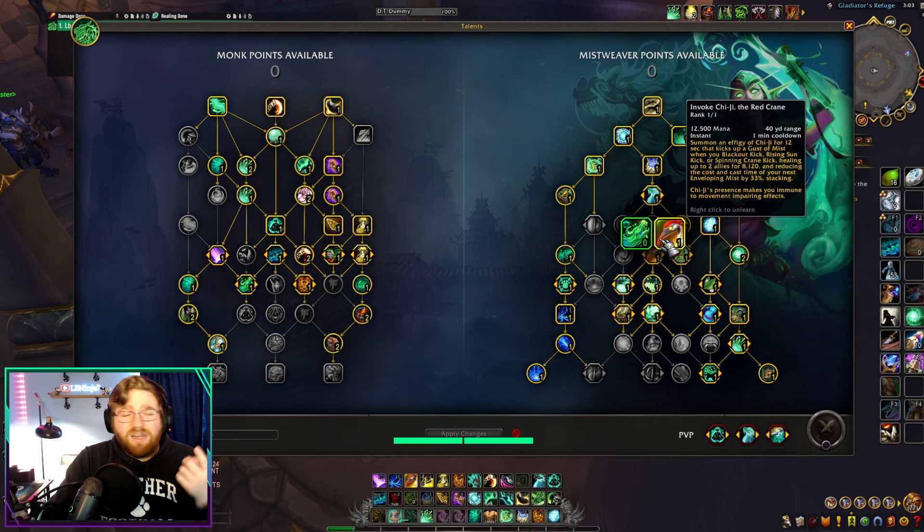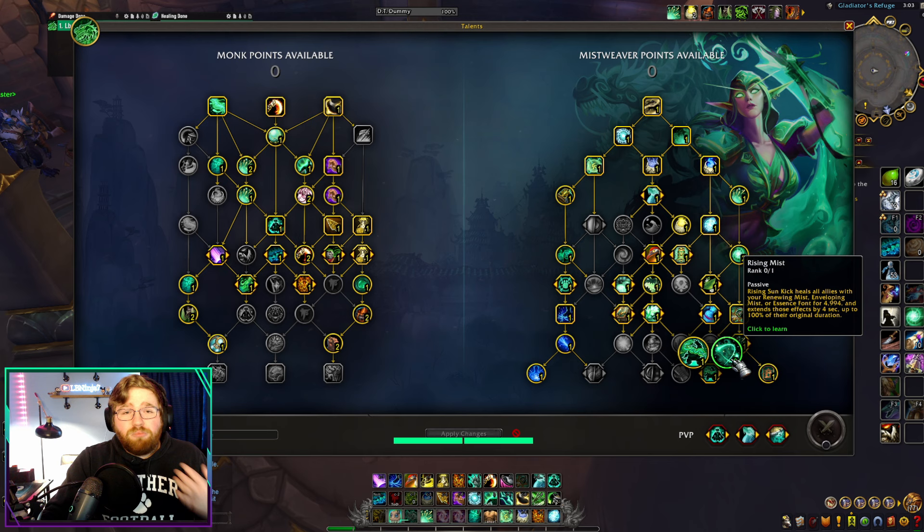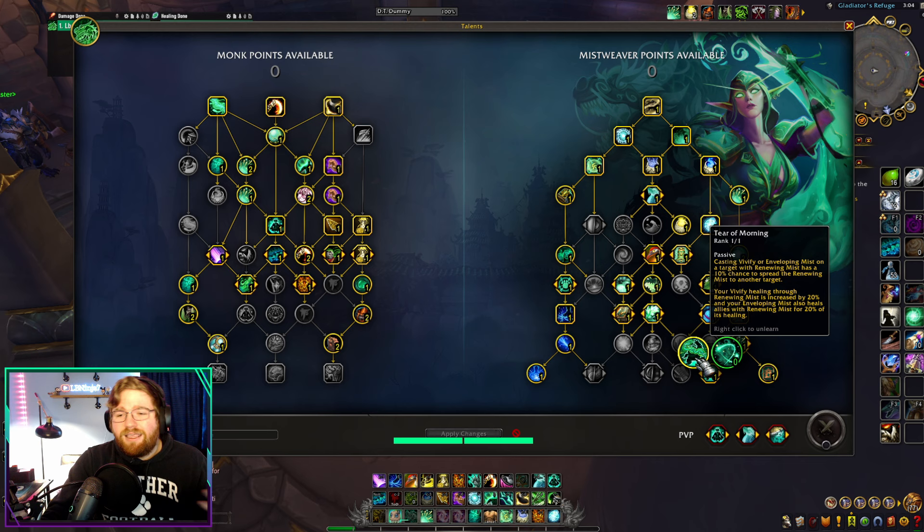So what are these two talents I've changed? I have changed Rising Mist to Tear of Mourning. This is really what makes it so our casted spells gain more value. Yes, we're losing some power by not extending those HoTs — our Renewing Mists don't last as long, our Rapid Diffusion procs don't last as long — but we're trading that for a little more burst healing and more HoT healing. We'll have fewer HoTs rolling, but our Enveloping Mists will heal for more, since they'll also be cleaving onto everyone with our Renewing Mists.